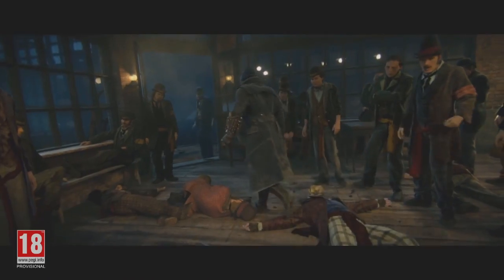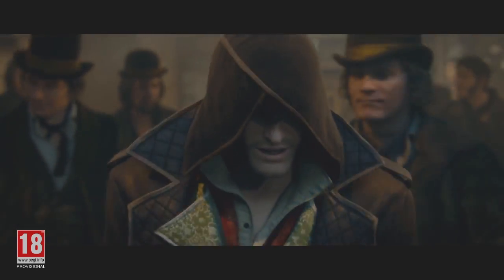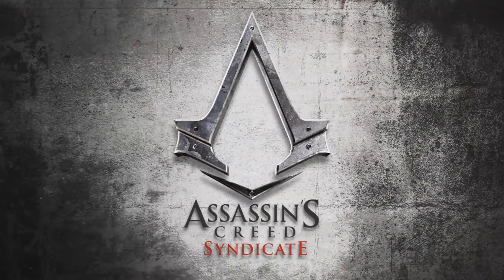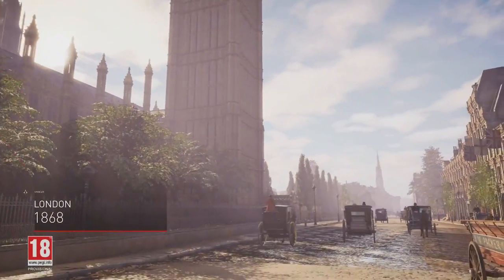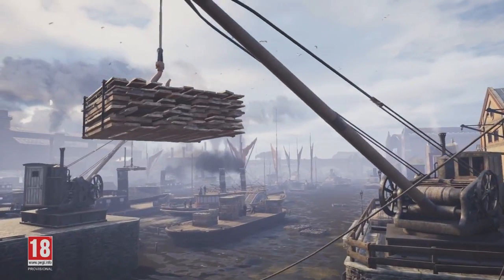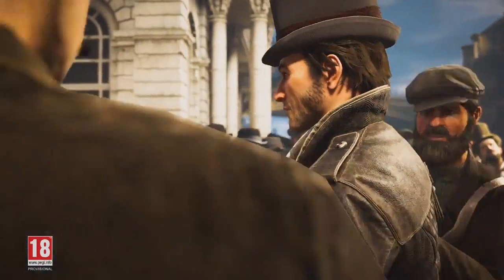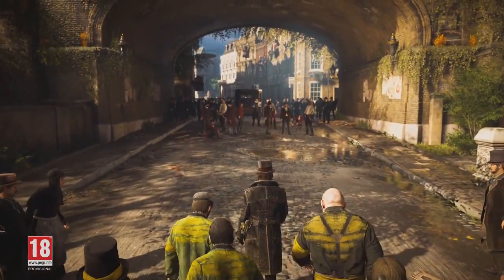Last but not least: vehicular manslaughter. London's carriages, omnibuses, and hansom cabs are another big part of the demo. They're everywhere, they're easy to steal, and the demo's climax involves a lengthy chase at the reins of one of them. Carriages aren't just stand-ins for cars though — they have a distinctly rickety look and feel, and they're surprisingly useful in a fight. Enemies on foot can simply be run over, and you can use Jacob's ram to shove pursuers into a wall.